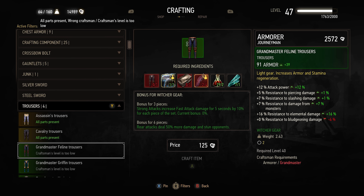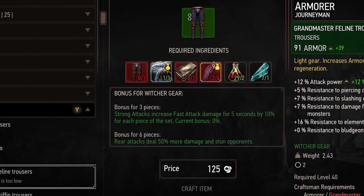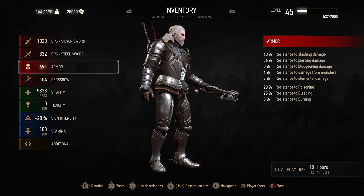With this comes a significant improvement of the available armory. Geralt will have a chance to pick up or craft over 100 individual armor pieces, including new Witcher sets with attached set bonuses for 3 and 6 pieces, crafted by a Grand Master who will be unlockable with a quest chain.